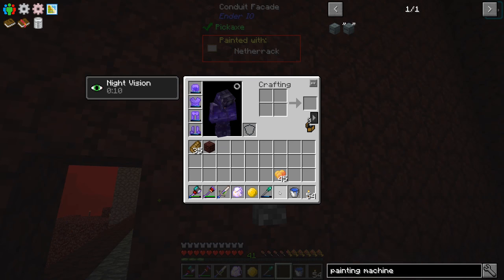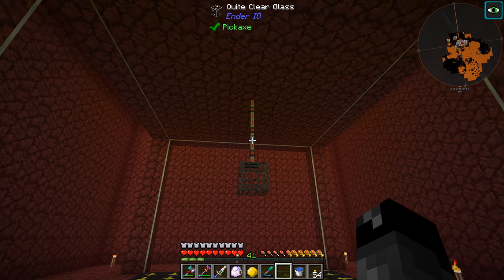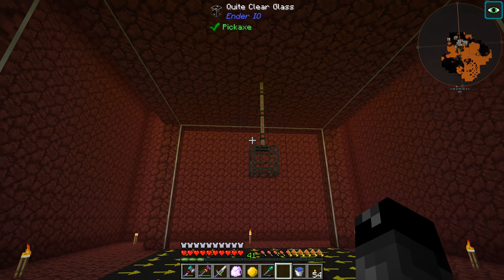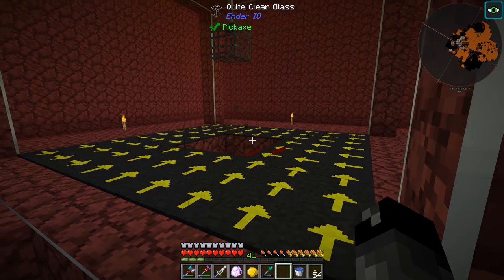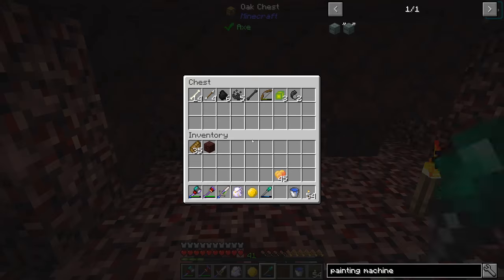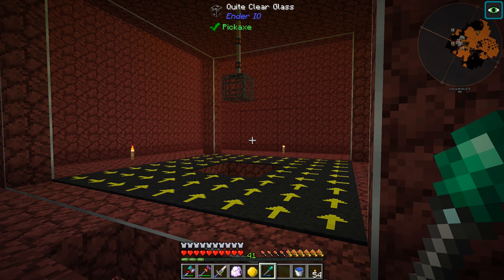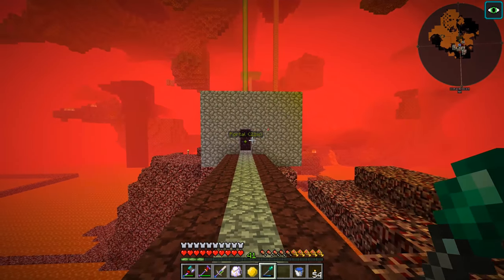The lever is now in the wall - you can't even tell it's there. Flipping it powers the conduit, you can see the wire go red. I also added conduit facades above the spawner since mobs can spawn partway onto conduits because they don't take up a full block. With facades it becomes solid and that can't happen. Now we get wither skeletons spawning, but they're going pretty slow. We can see in the chest we're getting all sorts of stuff but no wither skeleton skulls yet - it's hard to tell with how slow this thing is spawning.